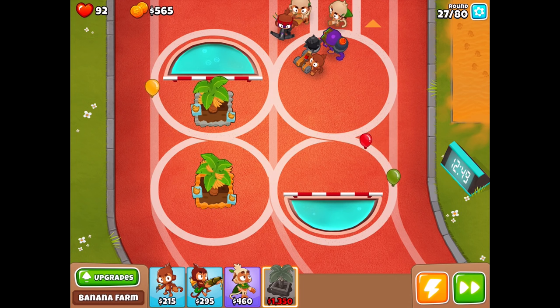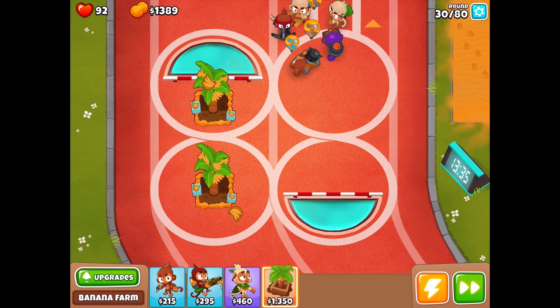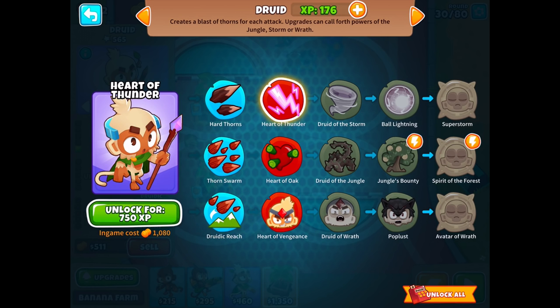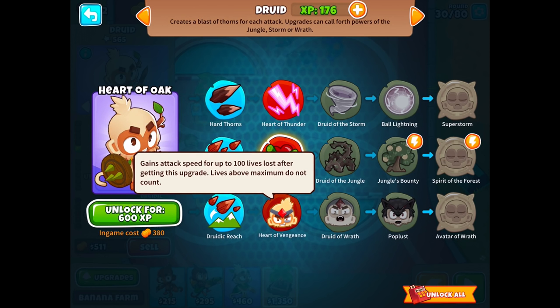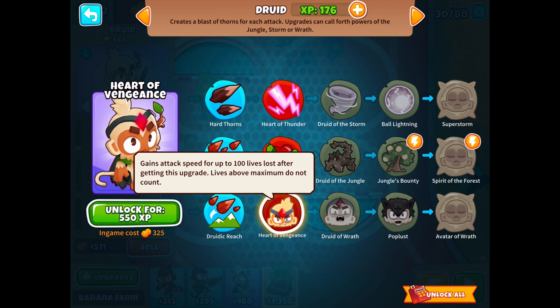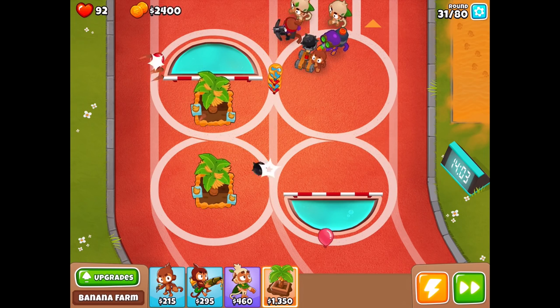Now we're getting lots of money coming in. Because of the double figure-eight track, the monkeys are able to handle most of these guys pretty easily — it's not really that big of a stress. We're going to get the 3,670 for both banana plantation upgrades. Right now we only have one thing that'll pop lead bloons, which is a little scary. But we have enough for Thorn Swarm. Heart of Thunder unleashes regular blasts of forked lightning that arc from balloon to balloon — that sounds really good.